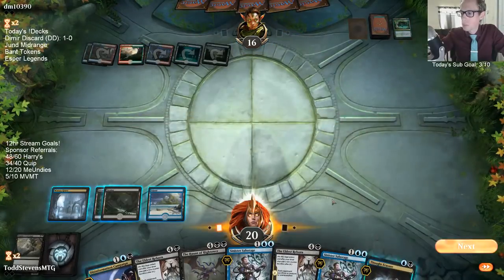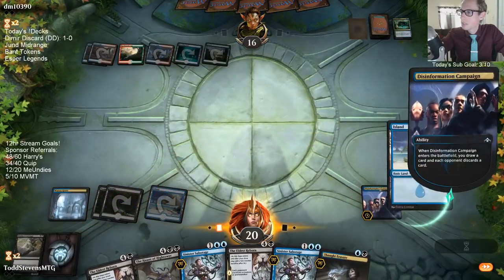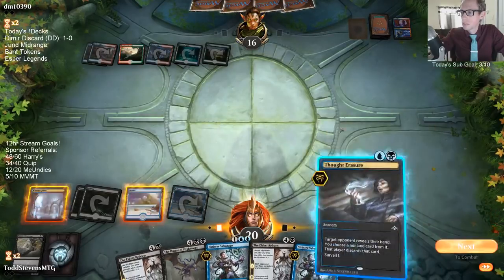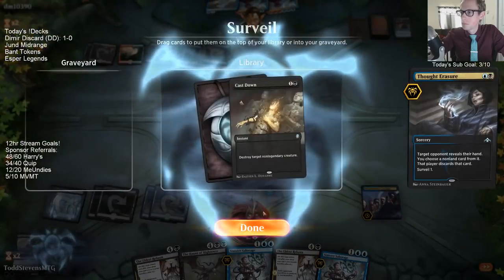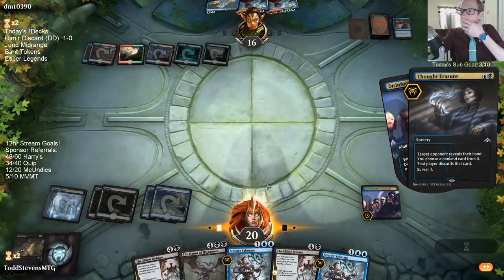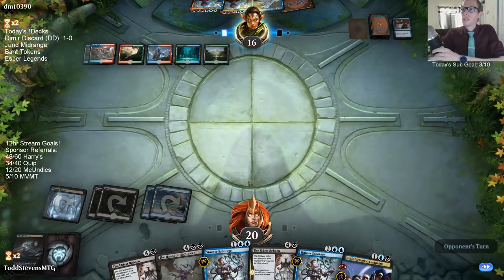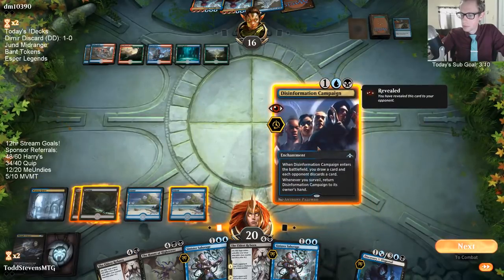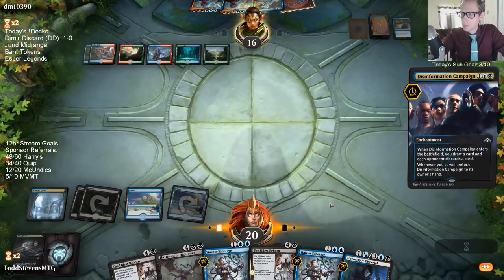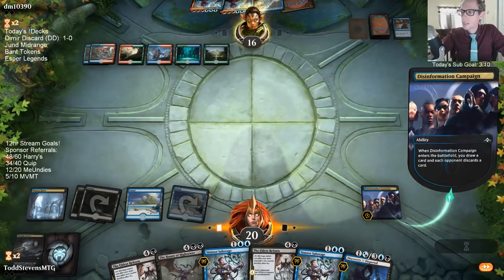We are really good against Niv-Mizzet with these Thought Erasures. Draw a land — perfect. We'll take the Spell Pierce so they can't counter our Eldest Reborn. Yeah, they can't Niv right now.